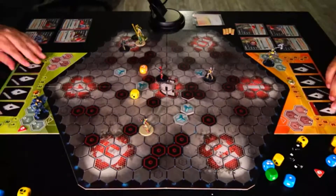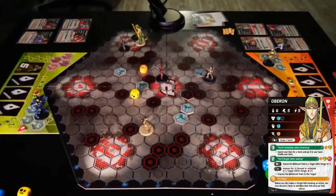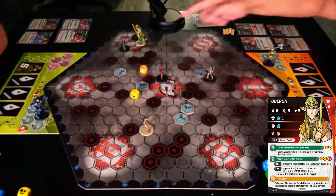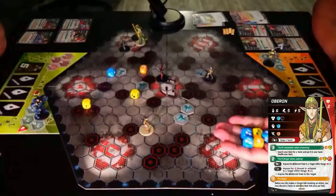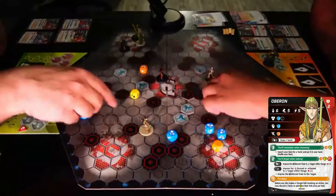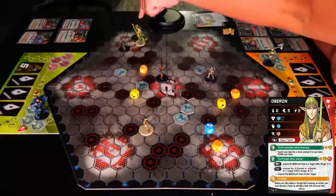You're underdog, let's do it. Luna. Oberon. I am going to disengage with Oberon. I succeed. And then I will silence Bixie. 1, 2, 3, 4, 5.